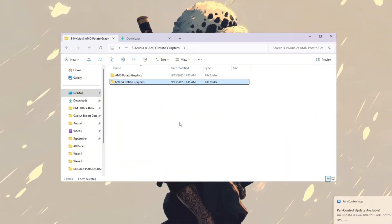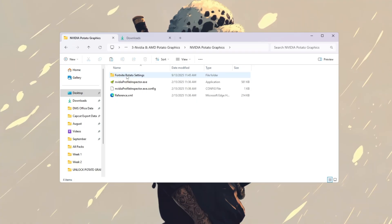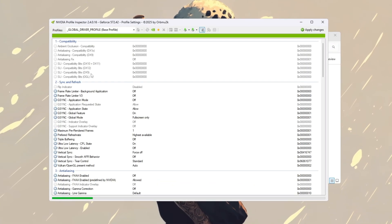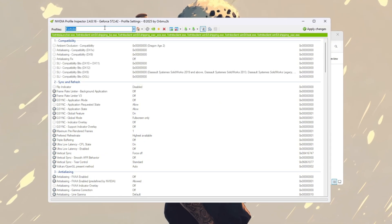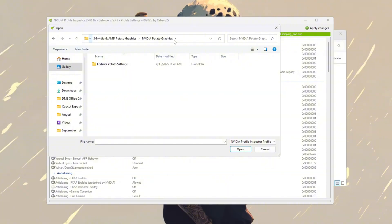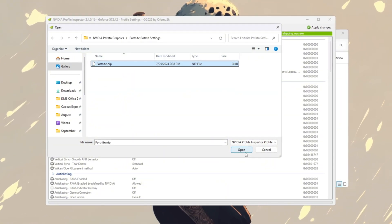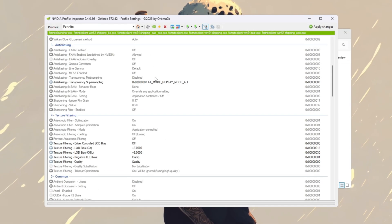If you have NVIDIA, open the folder called NVIDIA Potato Graphics. Inside, there are two files: Fortnite Optimized Settings and NVIDIA Profile Inspector. Double-click NVIDIA Profile Inspector and click Yes when asked for permission. At the top, type Fortnite in the search bar and select the Fortnite profile. Click Import, then open the Fortnite Optimized Settings file from the NVIDIA Potato Graphics folder and click Open. After that, click Apply Changes. If you want to reset things later, click Restore Current Profile to NVIDIA Default and close the tool.